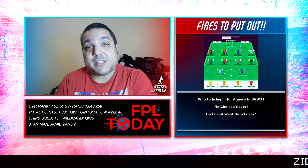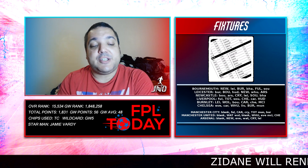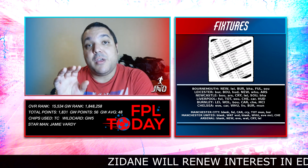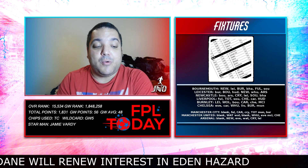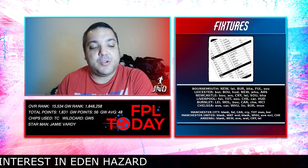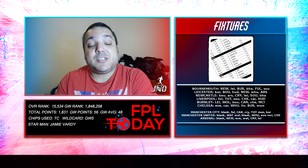Looking at the fixtures, Bournemouth stand out on top for ease of fixtures, alongside Newcastle, Leicester, Burnley, Brighton & Hove Albion, Fulham, and Southampton — all with no blanks. For my strategy, I can take them out during a free hit in double gameweek 32 and bring them back for gameweek 33. They also have a good run of fixtures, so I might not have to take them out at all.